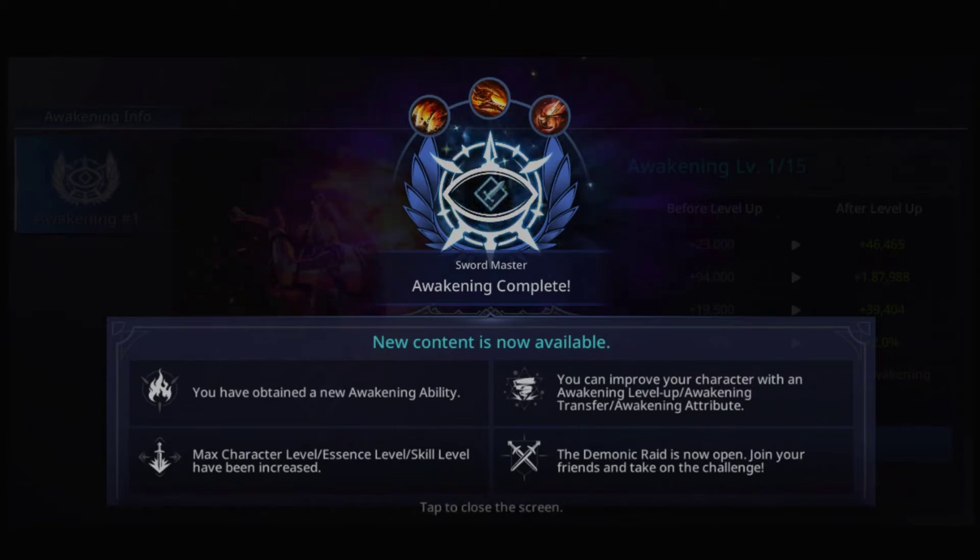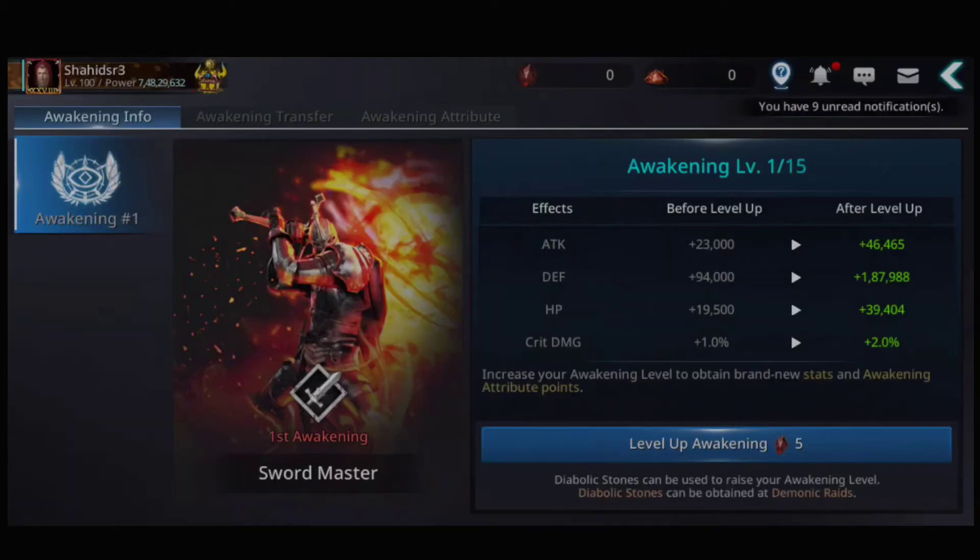So let's see — I'm at level one and getting to level two. Attack increases by 46,465 and defense is approximately 1,800 plus. Critical damage is also plus two percent. I have no material so I am playing Demonic Raid to go get the material.